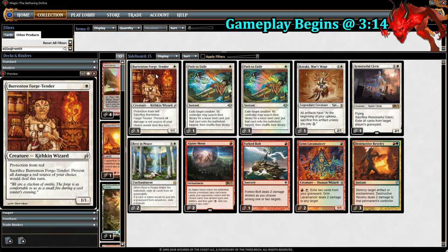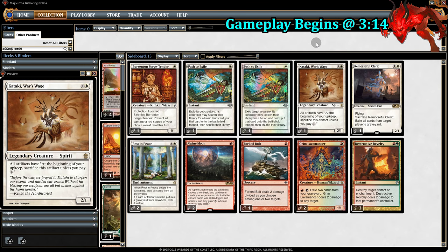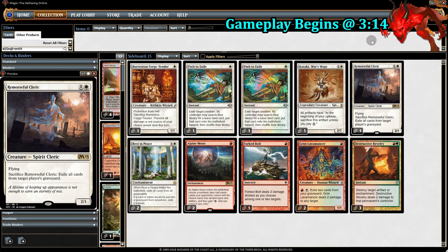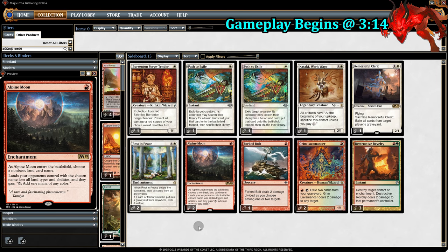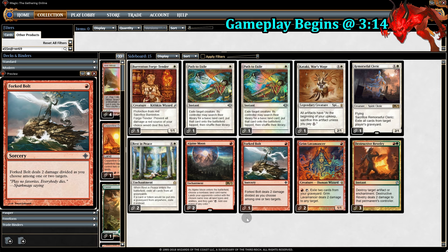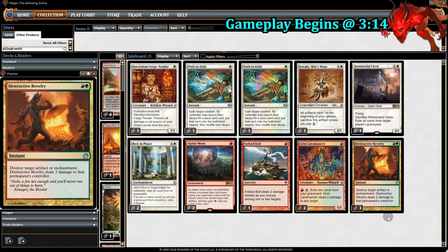Now let's look at the sideboard. We have 1 Forge-Tender — really good against burn and red aggro decks to help keep us alive. Then there's 2 Path to Exiles since our worst matchup is midrange decks, and Path to Exile helps with that. There's also a Kataki, good against artifact decks. Remorseful Cleric is very good graveyard hate, and when we don't need graveyard hate, it's a 2/1 Flyer. For more graveyard hate we have 2 Rest in Peace — it also takes out Tarmogoyf, which matters since midrange decks are tough for us. Then 2 Alpine Moon to stop Tron for just 1 mana. Forked Bolt goes against things like Humans and small creature decks. We also have Grim Lavamancer — with plenty of fetches in the deck, it helps support him. And lastly, 3 Destructive Revelry against artifacts and enchantments.